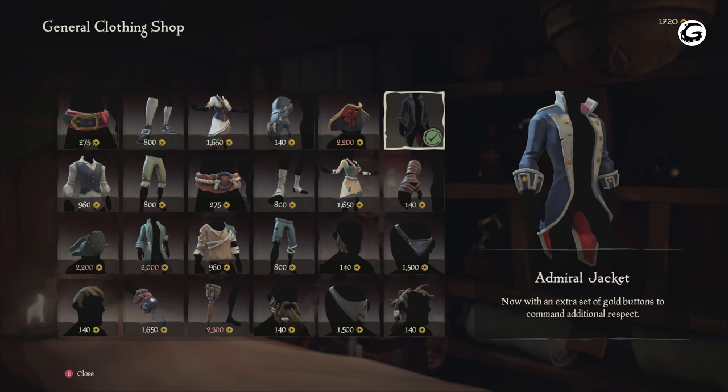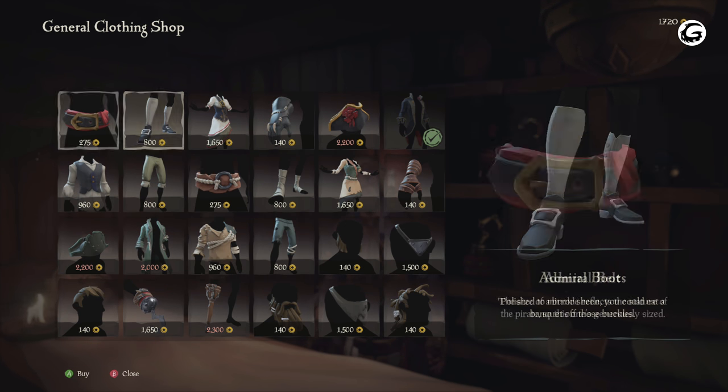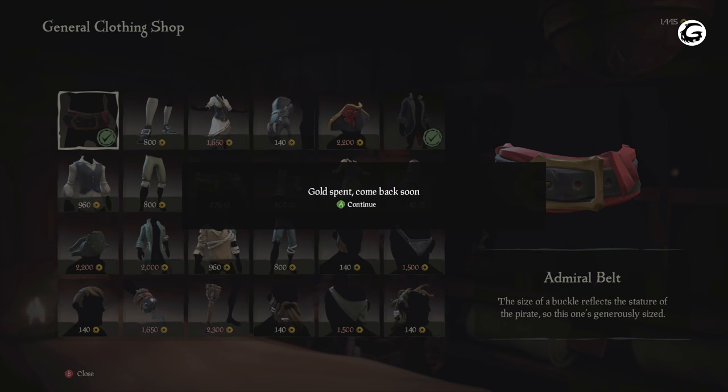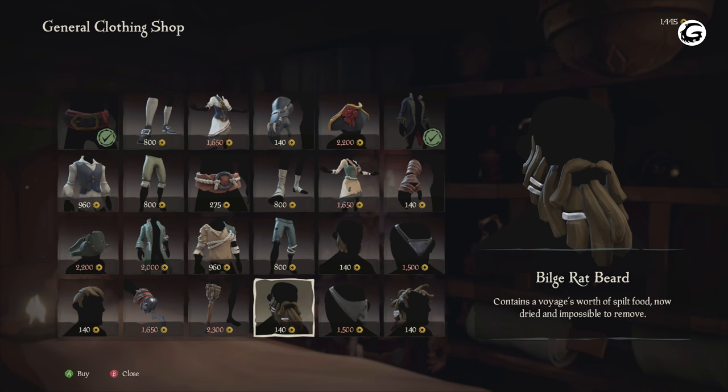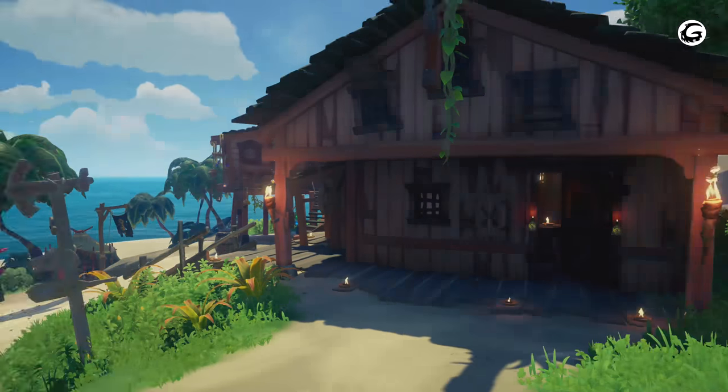As you guys can see, I bought the admiral jacket, belt, hair and beard. I was not able to afford the head, peg leg or the hook because I'm a horrible peasant pirate that does not know how to steal booty or find treasure for the life of me.